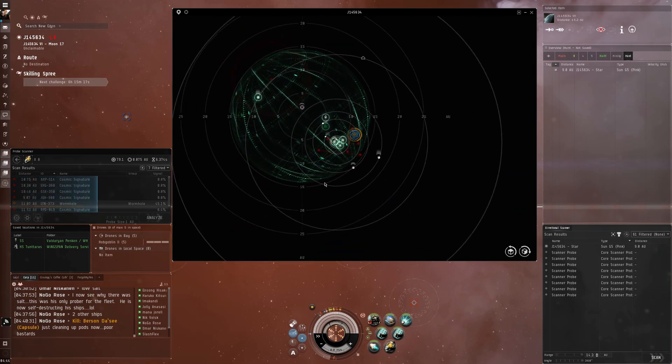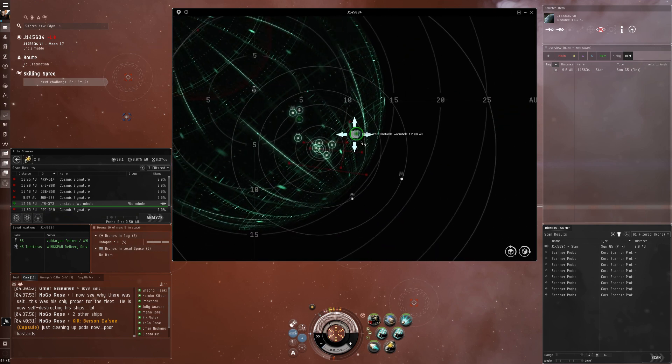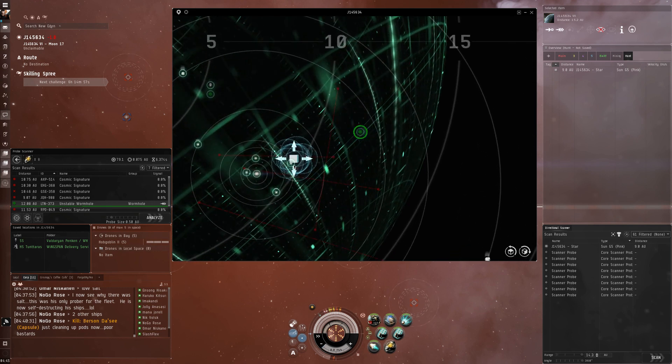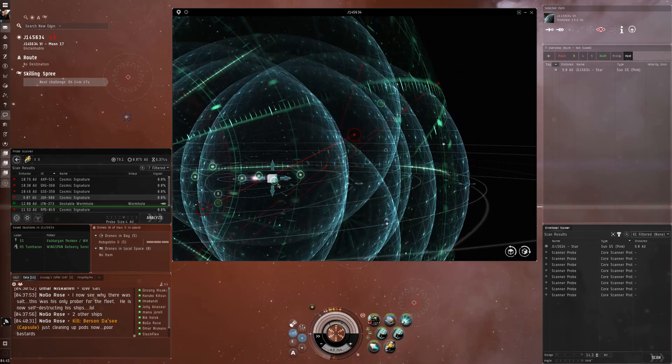A couple of things people don't realize: you can actually scan with combat probes as well. The only difference is that the lowest they will go is 0.5AU. So if you don't have very good scanning skills and you get to a data or relic site, your combat probes won't be able to scan that signature down at 0.5AU — you might be stuck trying to scan something you won't be able to resolve. So if you're just doing general scanning, it's better to use core probes.